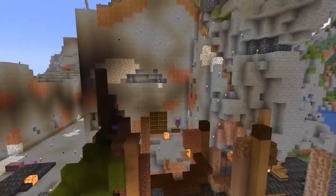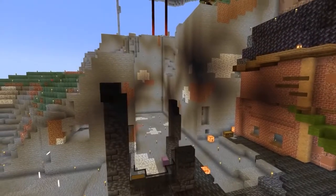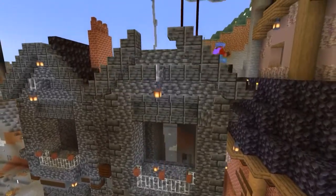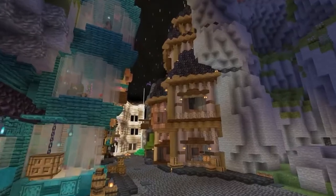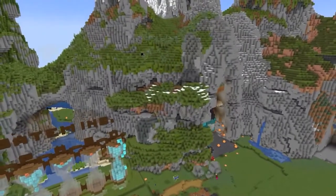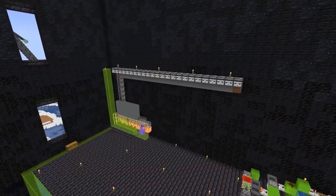Grian has also been working a lot on his base, building up a huge portion of the Midnight Alley which looks really amazing. The new build on the right side looks incredible with all the diagonals. This section is going to lead to the darker part of the alley that Scar is going to work on, which I'm really excited to see. He's also done some texturizing on the outside — him and Pearl worked on that a lot — and built some custom trees, which may have led to Mumbo asking for a tree rating.